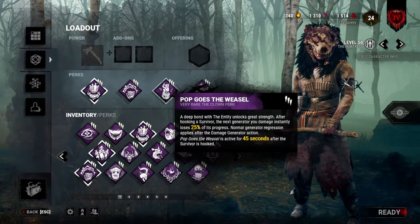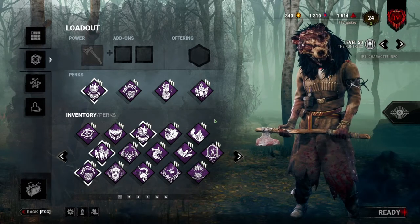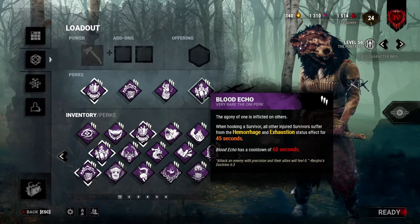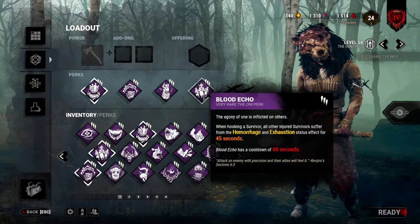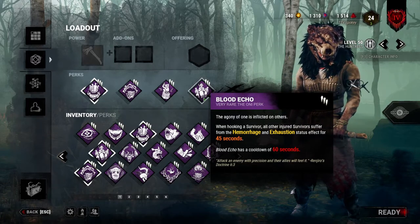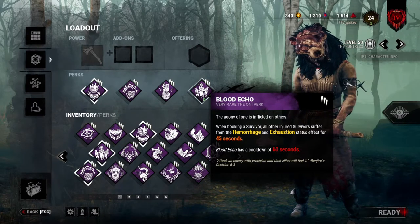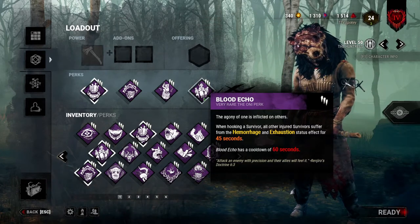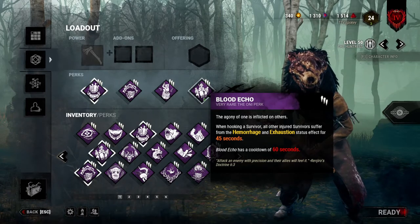This last perk is a very underrated and underused perk, but I find it very good on Huntress, especially with certain add-ons. Baletico is a rare Oni perk. It'll give survivors hemorrhage and exhaustion if they're injured when another survivor is hooked. So basically, if I hook a survivor and everyone else is injured, everyone else will not be able to use their Dead Hard, Sprint Burst, Lithe, or anything for an entire minute. This will allow us to approach, snipe, and easily M1 survivors without having to worry about second chance perks. As a slow killer, a Dead Hard hurts really bad, so having them exhausted for an entire minute after every hook is very, very strong.